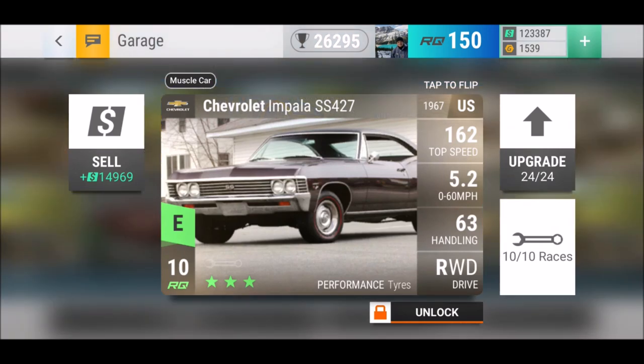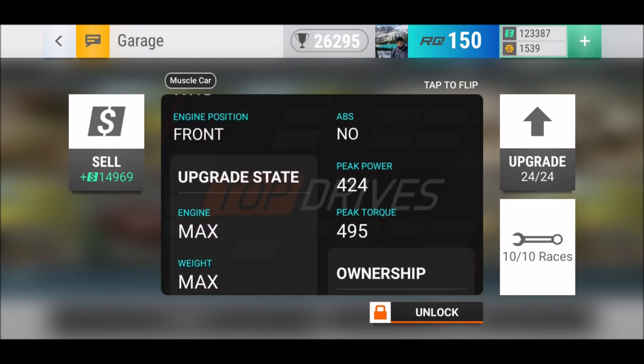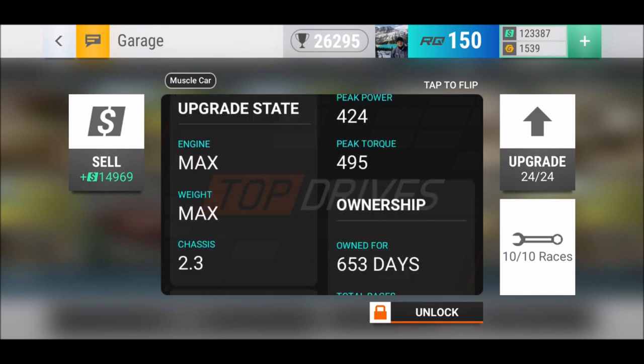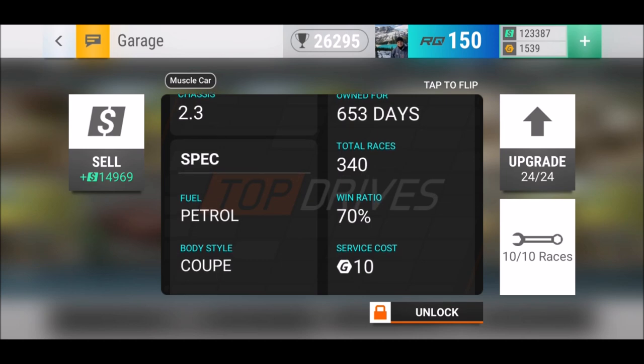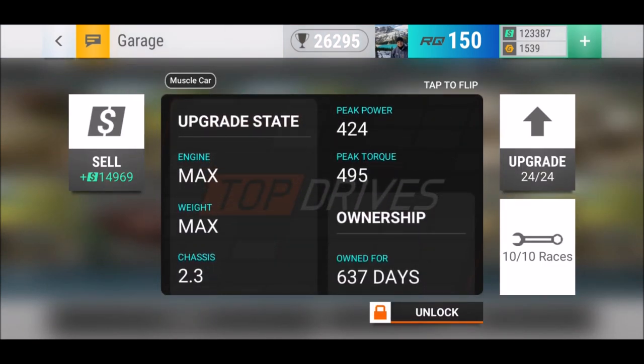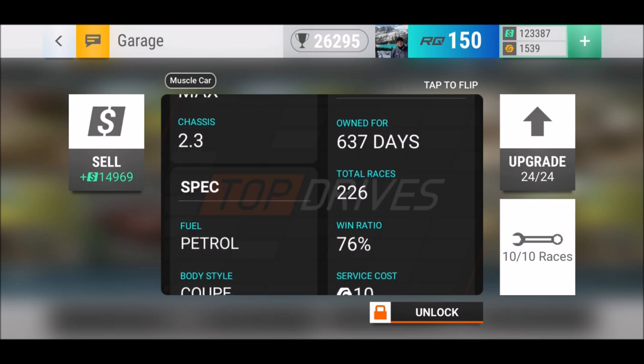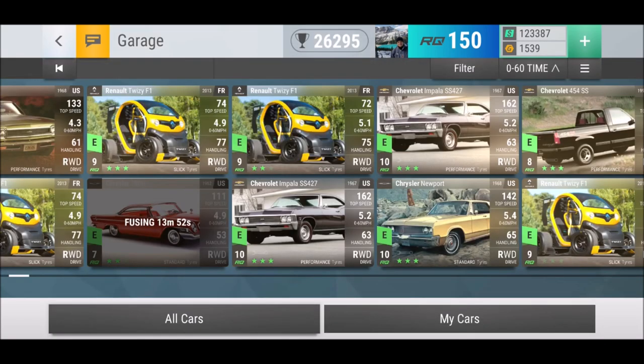The Impala SS427 — if you couldn't use the El Camino back in the day, there was always the Impala. 424 peak power, 495 peak torque, 653 days, 340 races, 70% win ratio — really good. The second one: 637 days and 76% win ratio, really really good. I can highly recommend this car; more than one, definitely more than one.